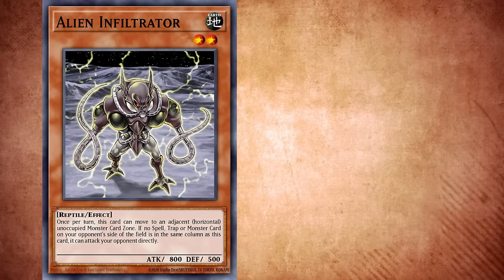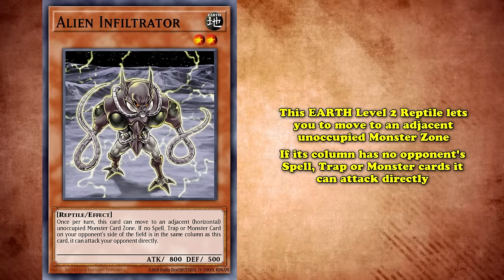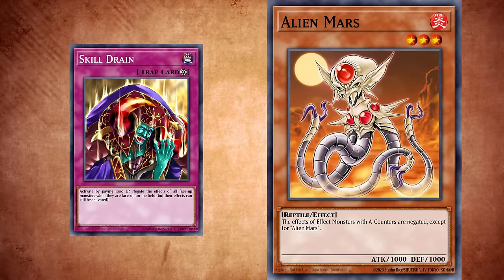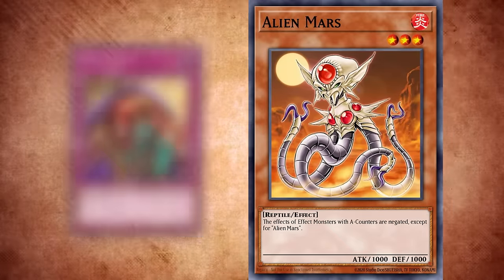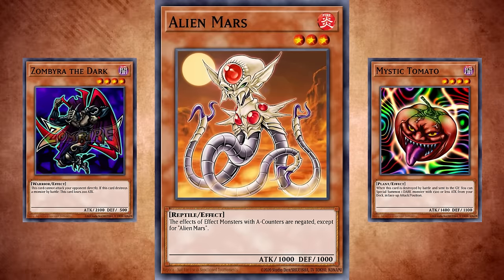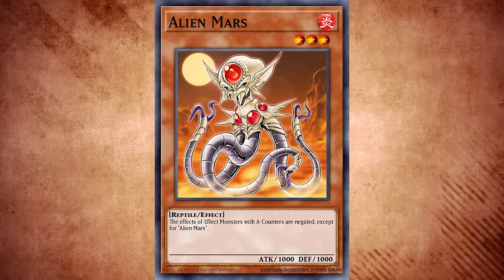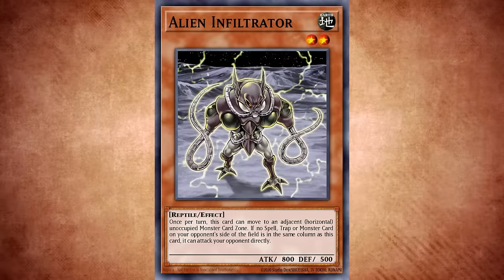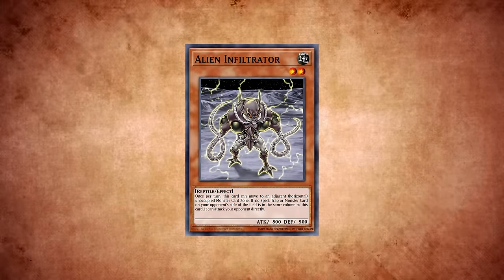Alien Infiltrator was also introduced — this Earth level 2 reptile would allow you to move to an adjacent unoccupied monster zone, and if that zone has no spell or trap cards, the monster can attack directly. A walking Skill Drain does sound appealing to pop in your deck. A-counters could hinder your opponent as long as Mars was on the field — it's just that 1000 attack doesn't scream unbeatable. Almost every monster used in 2006 was able to get over a twig like Mars. Protecting this monster could cost constant resources, and Infiltrator didn't see play as it didn't help advance the deck's mechanics.